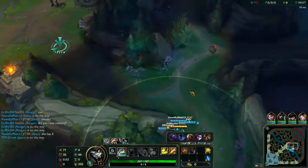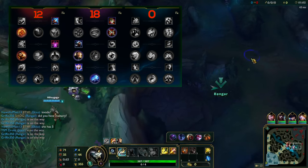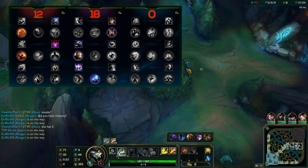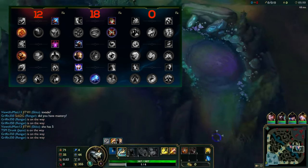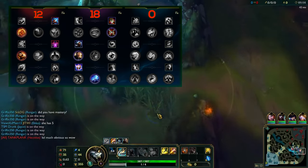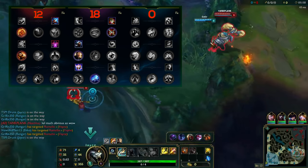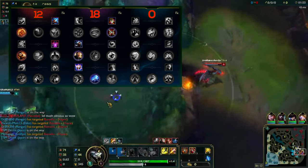For the masteries, we have 12/18/0. We're going to be taking Thunderlord's, obviously. It's the exact same mastery setup because it hasn't changed — it's still really good. Take Greenfather's Gift when you can because this mastery is built for Rengar. But the first two in each tree — the Fury, the Attack Speed, and the Ability Power — you can switch those out if you want. I just take the Ability Power, it's nicer on your W.